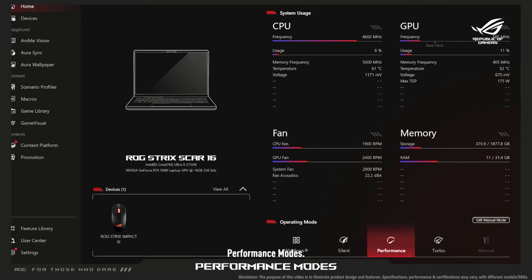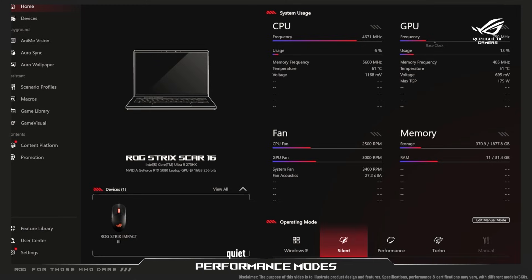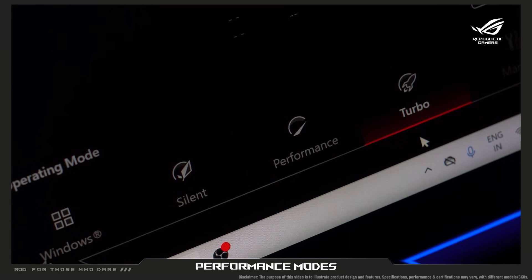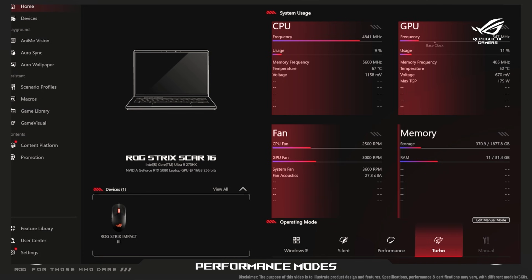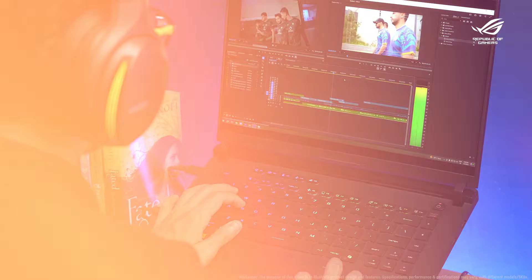First up, performance modes. These presets optimize your laptop's GPU and CPU for different scenarios. Silent mode keeps things quiet for office work and turbo mode unleashes maximum performance for gaming and content creation. Simply click the mode you want in the main dashboard. It's that easy.